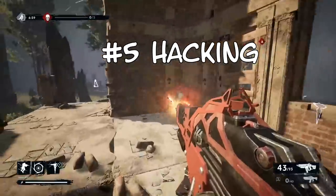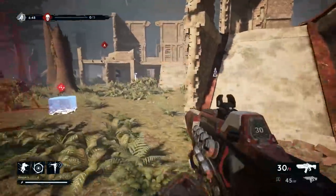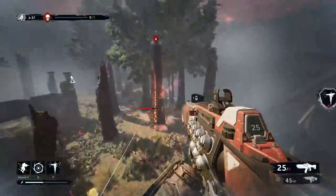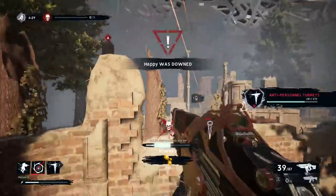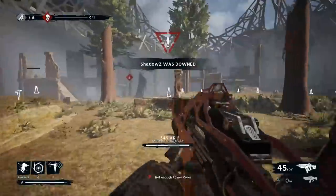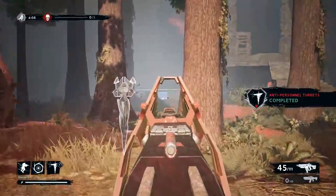Tip number five: hacking. Some people think it's not important, but I personally think hacking is extremely important because it gives you a general idea of where people are. Hacking works really strong on Inquisitor — he has a perk that reveals enemies from hacked crates for longer. If you're near a crate, just hack it; it's literally a couple bullets and doesn't take too long. I hack almost everything except health crates, because once I find you I'm going to down you and then hack health crates in the area. Hacking comes in very handy.